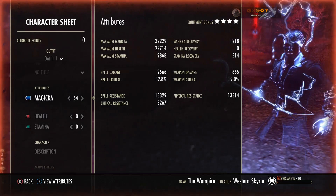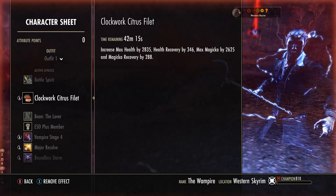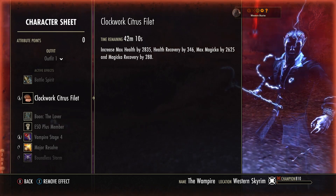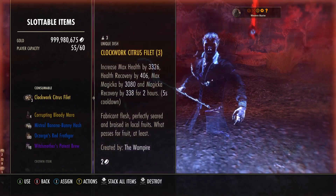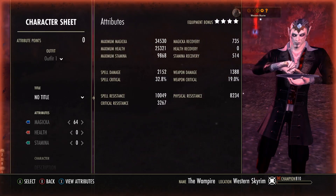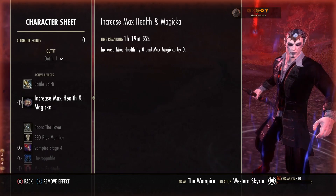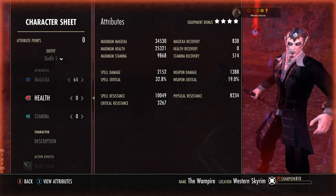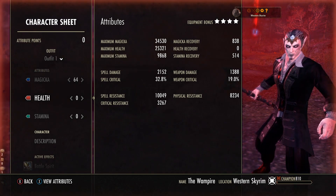We have 64 points into max magicka because we've got a decent amount of health anyway, but you can alter that if you want. We are using the clockwork citrus fillet food, but if you want to use the flat food you can — just bear in mind you'll have to use more recovery in terms of your heavy attacks. If you put the flat food on instead, your recovery does go down quite a bit, but your max health and max magicka go up a substantial amount. The choice is entirely up to you. If you can keep up your heavies and sustain, go with the flat stuff; if not, drop a little bit of health and magicka and go for the recovery food.